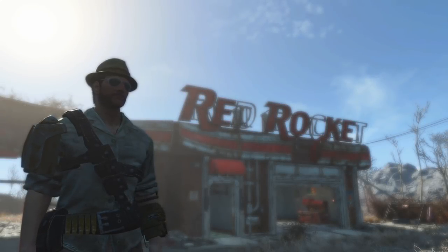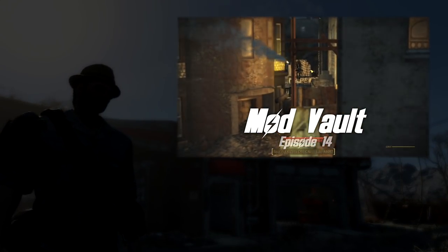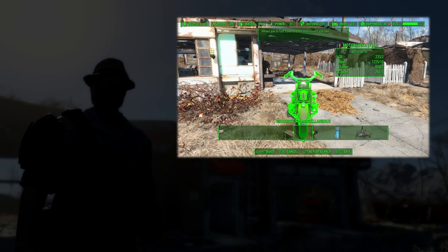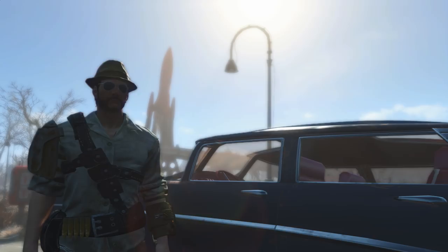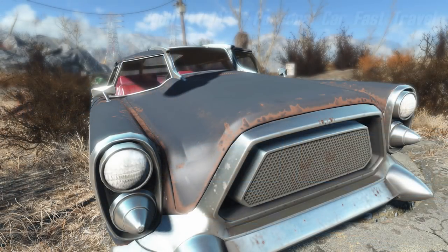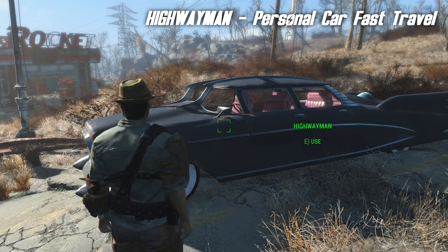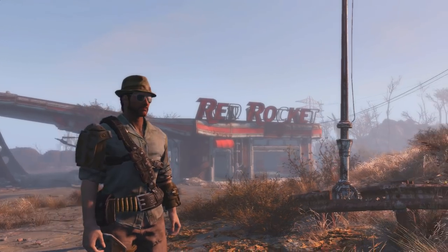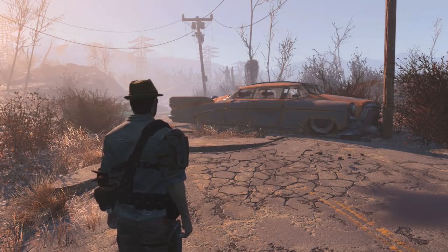A while ago I covered a mod called Immersive Fast Travel that allowed you to build things in your settlement to fast travel from one settlement to another — there were teleporters, vertibirds, and even motorbikes and cars. But now there is a mod that does something similar, but with a key difference. This mod gives you a car called the Highwayman, and this car belongs to you — not to a settlement, but to you. You can find the car close to the Red Rocket on the road towards Sanctuary. However, it's not exactly drivable when you first find it.